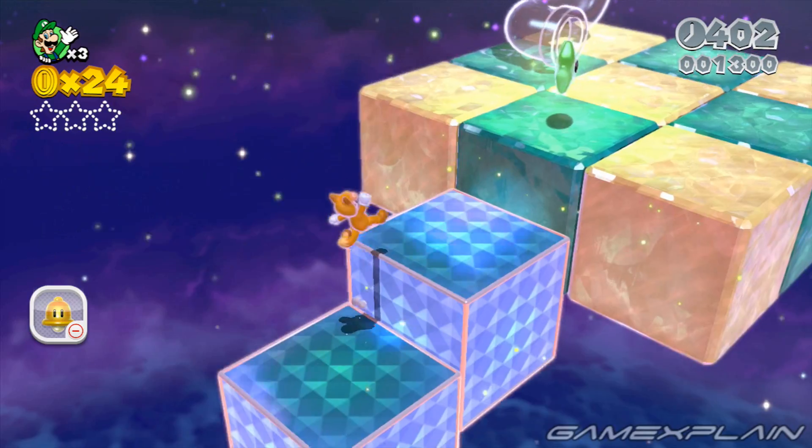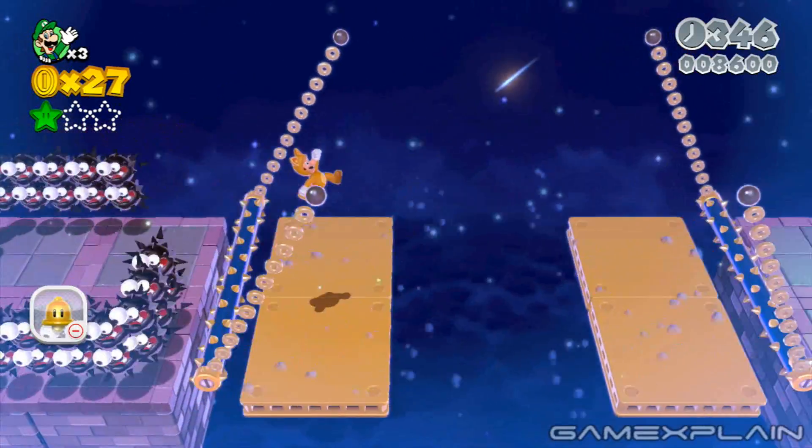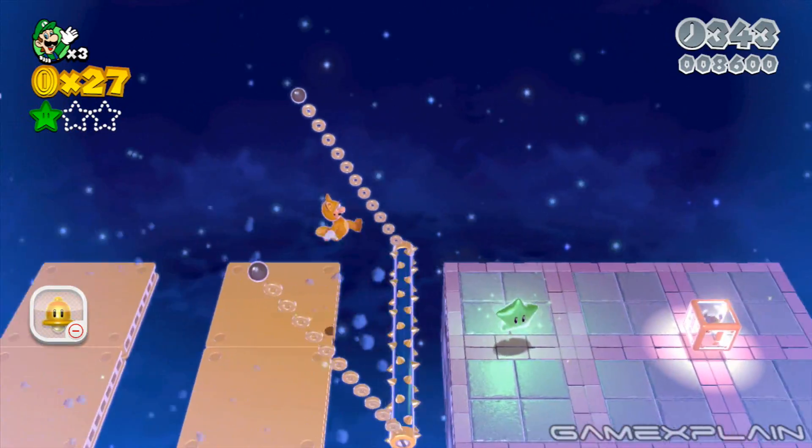You'll find the first green star just before the clear pipe in the second area. The second green star is located just before the warp block in the swinging spiked logs section.